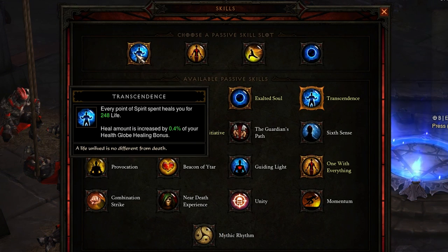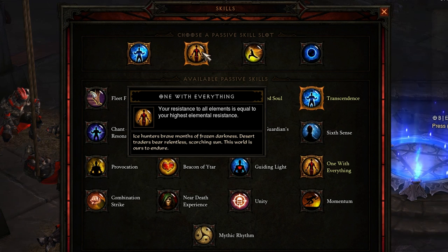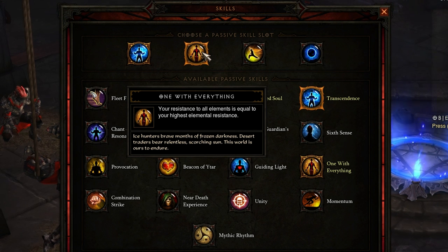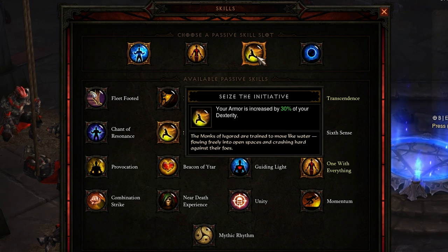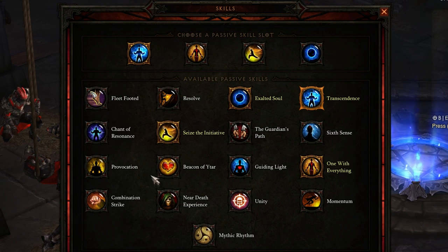As far as the passives go: first and foremost, Transcendence is probably the best passive a monk has. It basically allows you to heal up for every single point of spirit spent, and with Lashing Tail Kick you are constantly spending spirit, which allows you to heal yourself up to full health constantly. Next up, One with Everything — your resistance to all elements equals your highest elemental resistance. This is a straight-up toughness increase. After that, Seize the Initiative increases your armor by 30% of your dexterity, which is another toughness increase. However, you might want to swap it for Beacon of the Ether, which reduces all cooldowns — most importantly the Epiphany cooldown — by 20%.